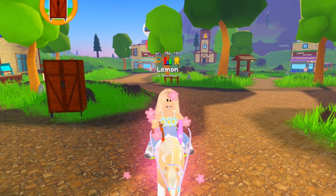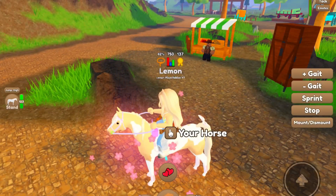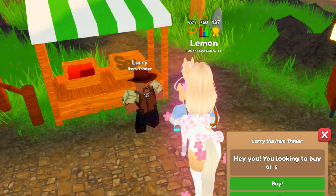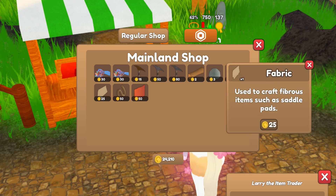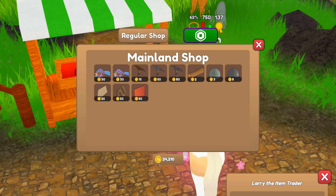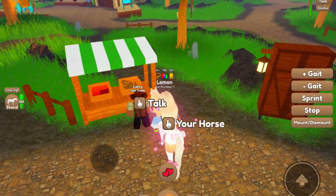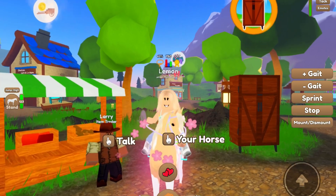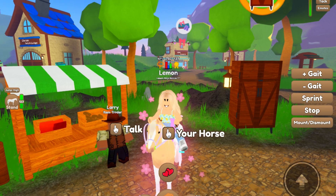There are two different ways of obtaining these items, which I will be sharing with you. The first way is to go to Larry on any island, talk to him, and click buy. In his lovely mainland shop, you can buy fabric, rope, and leather. Rope and leather both cost 50 tokens with the fabric costing 25. That is probably the easiest way to get leather, rope, and fabric — just by going to Larry on any map and buying those resources.